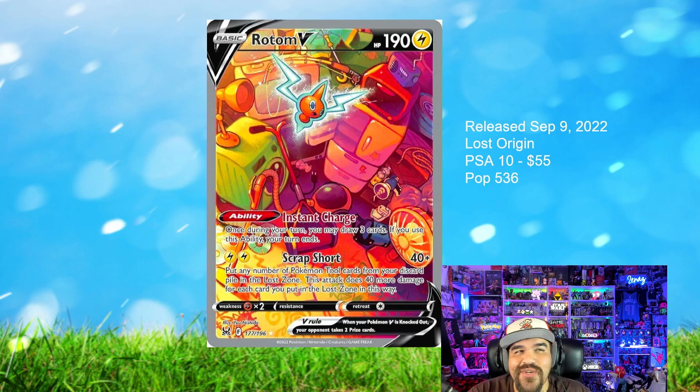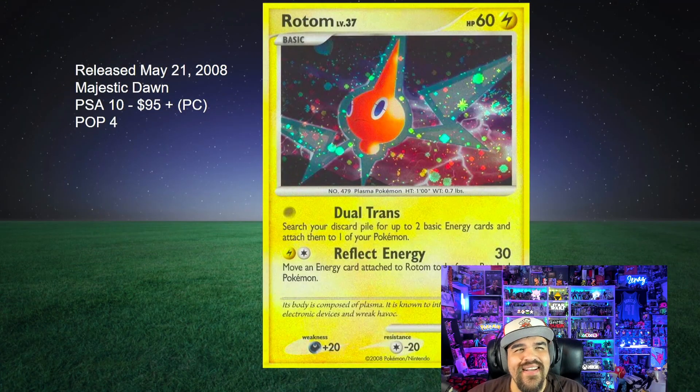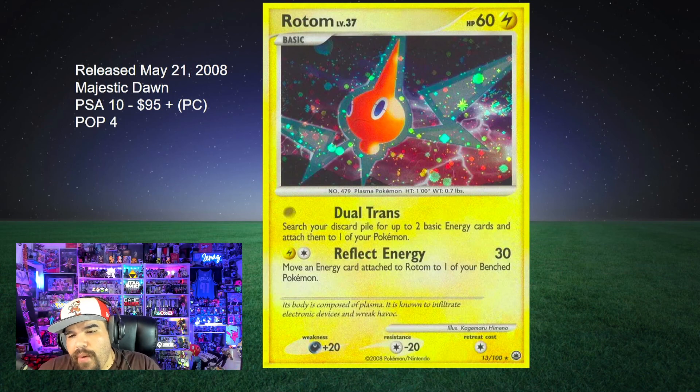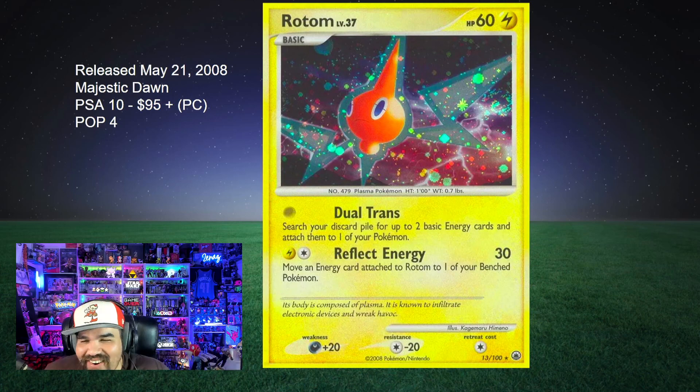This was a tough one. I'm not going to lie — I like the Lost Origin Rotom, but this one just has the appeal that these holo patterns from back then are just beautiful. This is Majestic Dawn, a regular holographic, from May 21st, 2008. I just like the sky in the background — it looks kind of desert-y or crazy stormy. Love the holo pattern on it. PSA 10 is $95 plus — the reason I say plus is because it is a price guide price for the CGC 10. The population in PSA is only four, and none of them have sold. So this is probably going to be worth way more than $95 in PSA, but I can't give you guys an estimate because nobody is selling this card in a PSA 10, and I don't think there's ever been one sold, at least not in the last couple years.